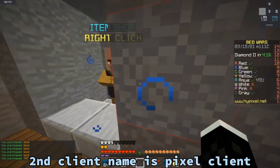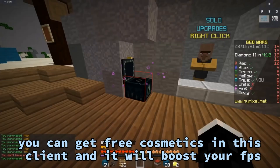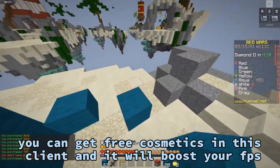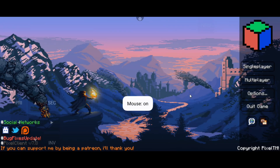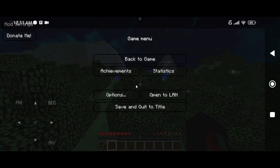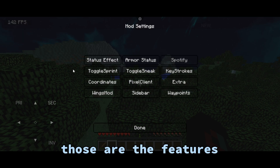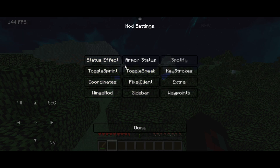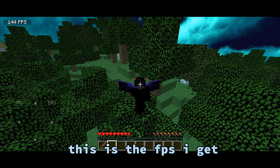The 2nd client name is Pixel Client. You can get free cosmetics in this client and it will boost your FPS. Those are the features — all of them have rainbow text. This is the FPS I get.